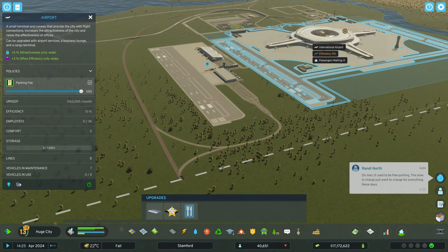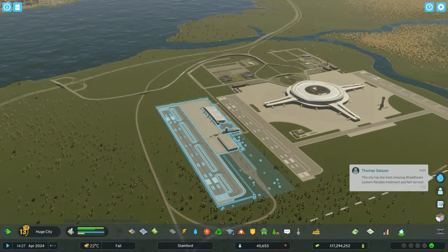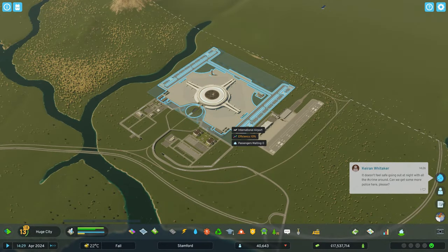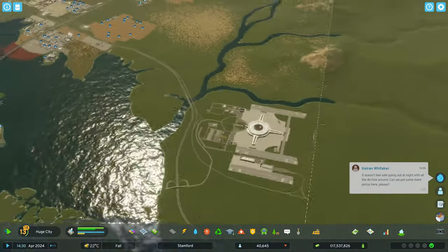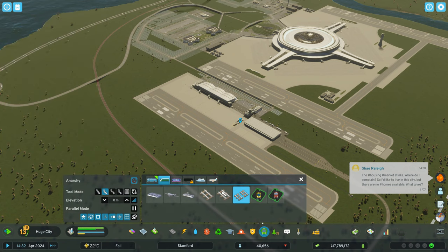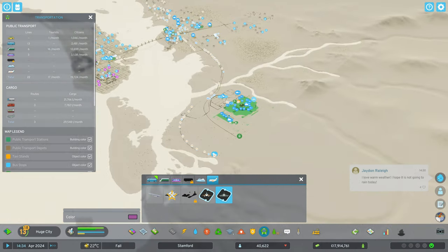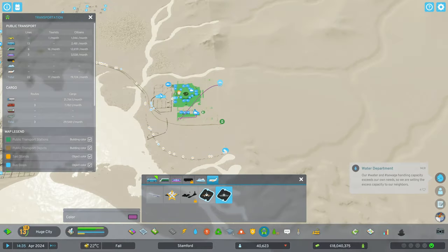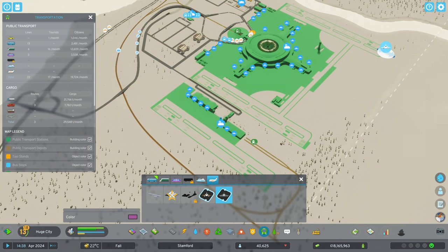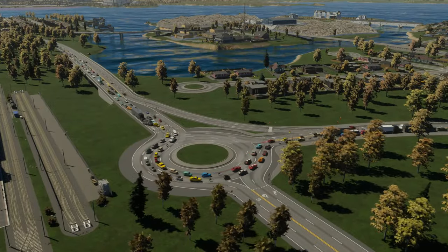Let's turn both airports on, raise the parking fees, and restart the simulation. It costs a lot of money to run both airports, but the overall design looks really good — I'm extremely happy with it. For airplane lines: click on the apron, click the blue airplane icon at the top, then complete the circuit — that's how you create passenger or cargo airplane lines in Cities Skylines 2.